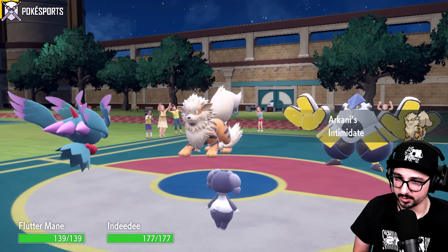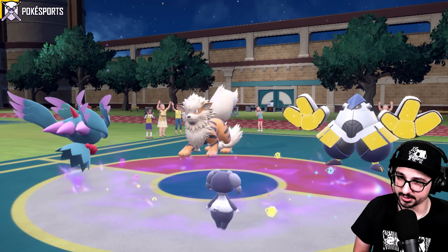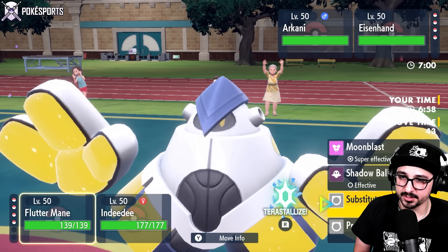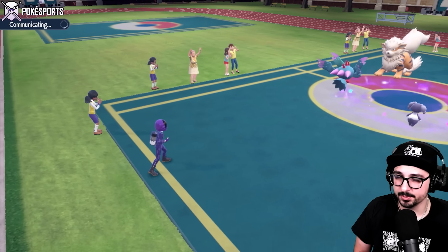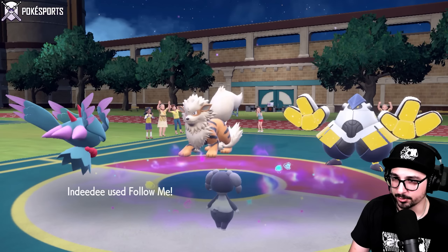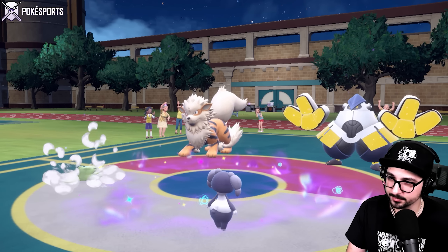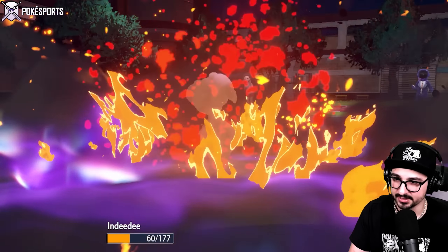Iron Hands and Arcanine going against us — a lot of German players today. There's the Intimidate that we predicted, turn one. Now my Indeedee could still do a lot here against Iron Hands. Fake Out is very unlikely for Iron Hands, but I'd much rather click Substitute here and Follow Me — let's try to get a Substitute up safely with Flutter Mane. Let's take advantage of Sub Flutter Mane, because I don't think my opponent has the tools to deal with it right now, especially next to Indeedee.